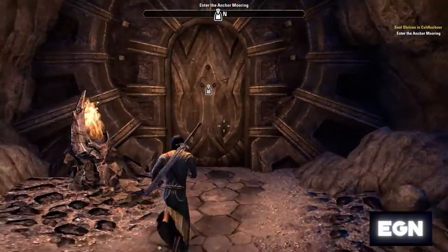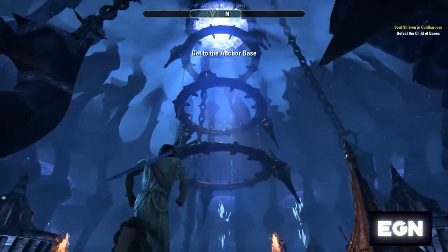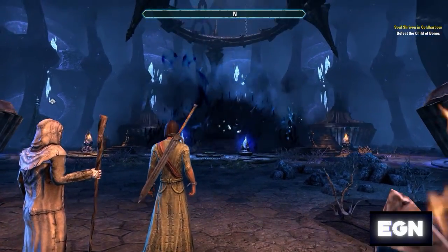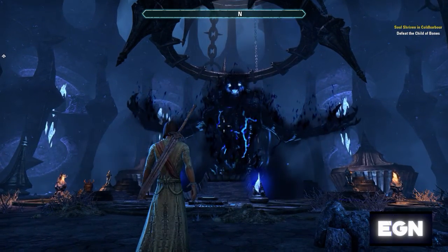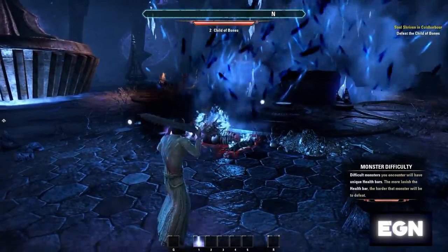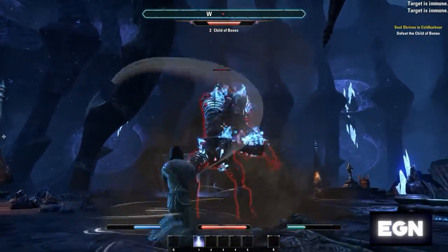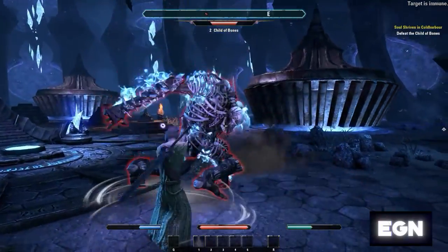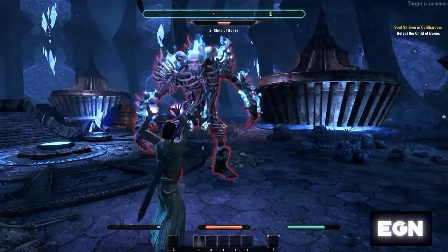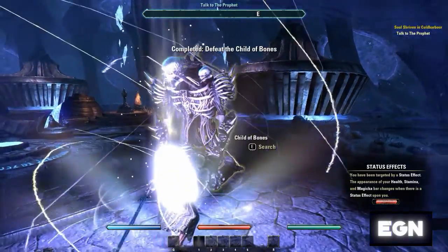I'll put a link in the description and possibly somewhere in the video itself. Here he is — first sight of Molag Bal. You'll notice this guy has a slightly different health bar, so he's a different monster difficulty — more health, a bit more challenging, more like a boss fight, although I've never actually had a problem with him. He's immune to knockdown but I'm still doing decent damage. Definitely not a fan of this shard spell though.